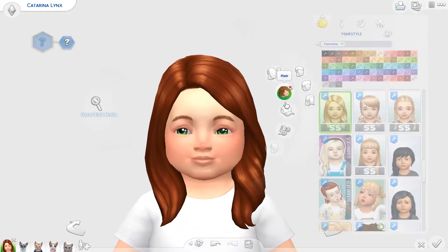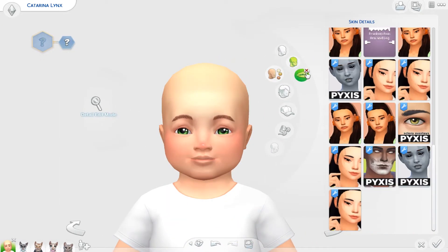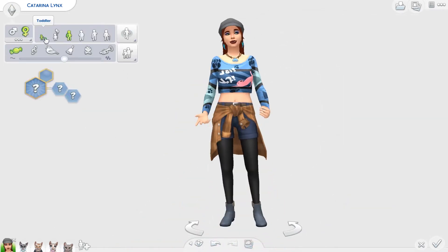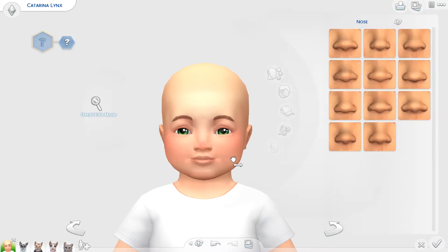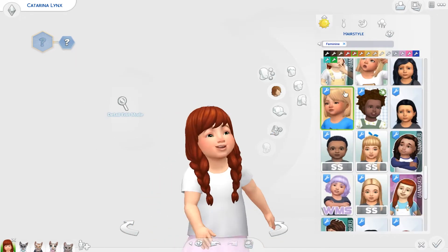Hello friends and welcome back to the channel for another episode of Townie Tots where I make townies into toddlers. Today is Katarina Lynx. She is one of the new townies in the Cats and Dogs expansion pack in Brindleton Bay — super cute, super quirky and edgy, and she is basically a crazy cat lady.